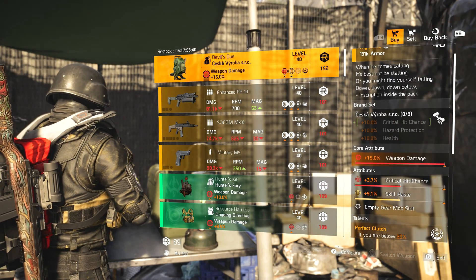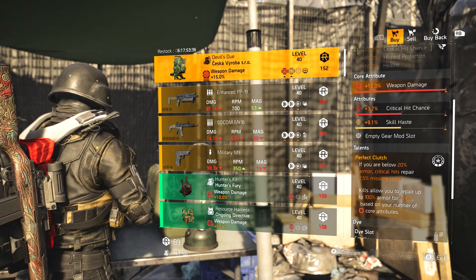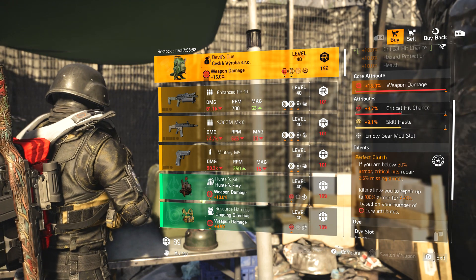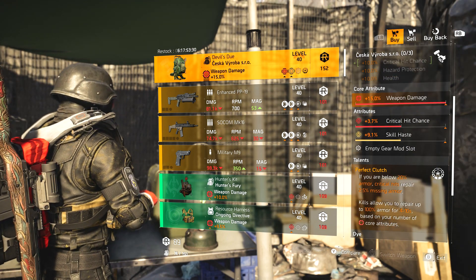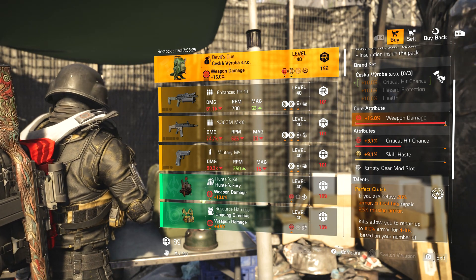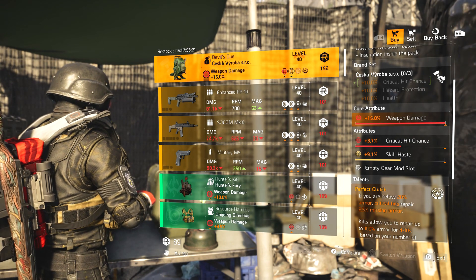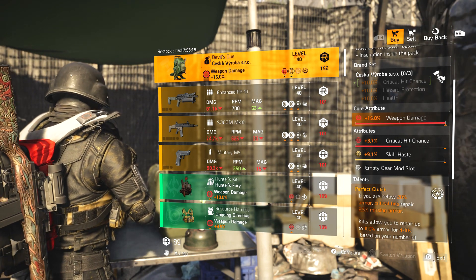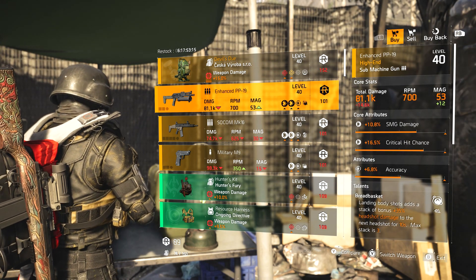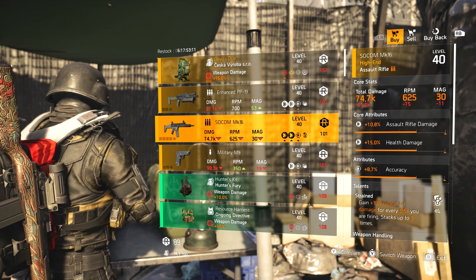At DZ South vendor we've got the Devil's Dew backpack with weapon damage, crit chance, skill haste, and Perfect Clutch. Clutch isn't as good as it once was but I've still seen builds where it's been used effectively — it needs some kind of buff or amendment. This isn't a bad roll because you can roll skill haste to whatever you want and still have crit chance, although it's probably going to need optimization. Enhanced PP19 with SMG damage, crit chance, accuracy. Bread Basket SOCOM MK16.